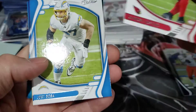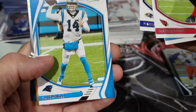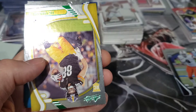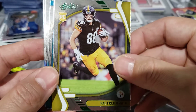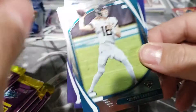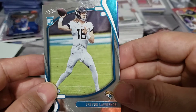DeAndre, Joey Bosa, Sam Darnold. We got a green parallel in here — Pat Freiermuth. Looks like we got T-Law. Too bad that wasn't the green. But hey, T-Law's a T-Law. Centering looks pretty good.